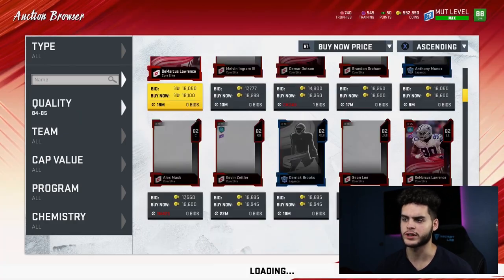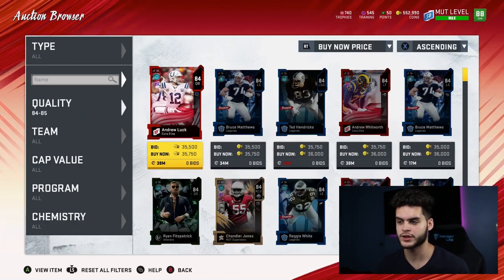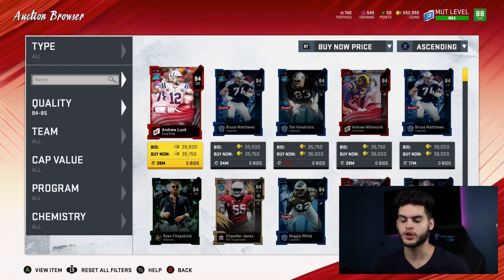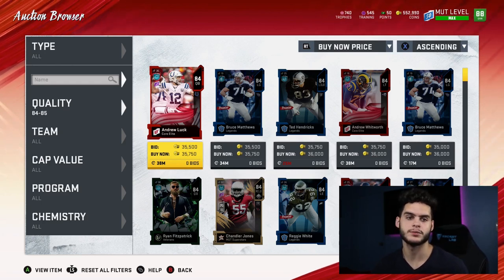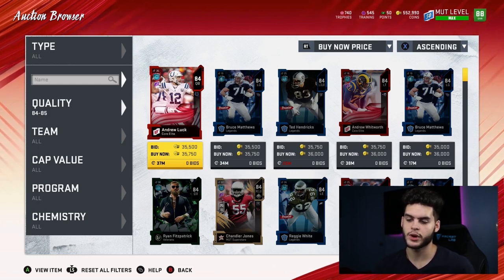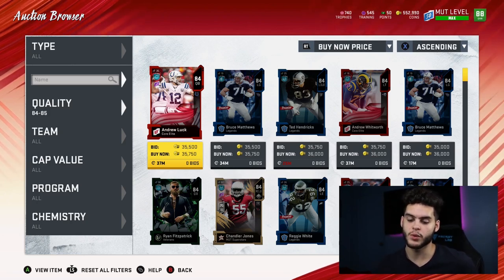With a lot of cards being good training values right now, you can just quick-sell cards you get. Like if you pull an AJ Green, it might be one coin less efficient, but it makes more sense to just quick-sell it rather than selling it and buying a specific card. The 84 overalls go for 35k — divide by 700 and they're 50 coins per training. They are not a good value at all right now.